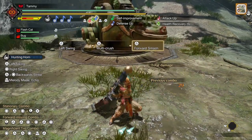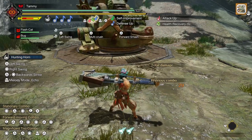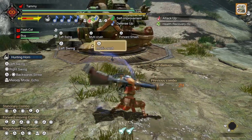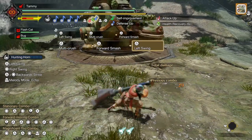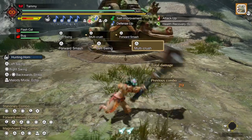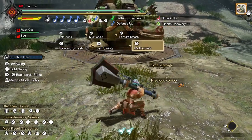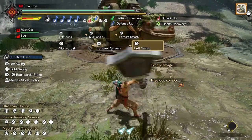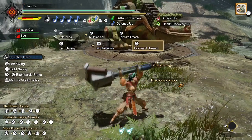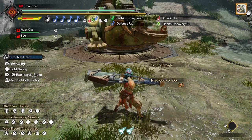Pressing triangle again straight after will execute the multi-crush, and one more time in succession will bring out the forward smash. Continuing to press the button repeatedly will cycle through these attacks. Like World, the moving triangle attack is also the forward smash. The left stick rule from that guide still applies for the most part to this game's face buttons as well. Interestingly, the multi-crush animation is actually a sped-up combination of the hilt stab and backward recital from World. There might be a few animations you'll recognize that are repurposed from older versions of the weapon.